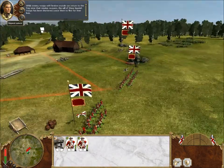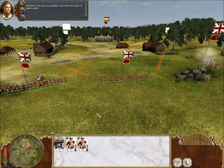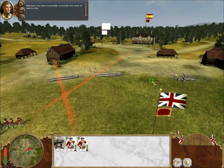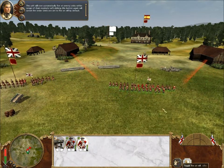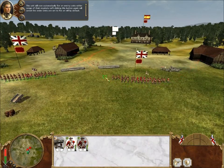Leave them to flee for their lives. Well done. You have successfully routed the first wave of enemy units. Now, left-click on the fire at will button on the review panel at the bottom. This unit will now automatically fire at enemy units within range of their muskets. Left-clicking this button again will cancel the order.